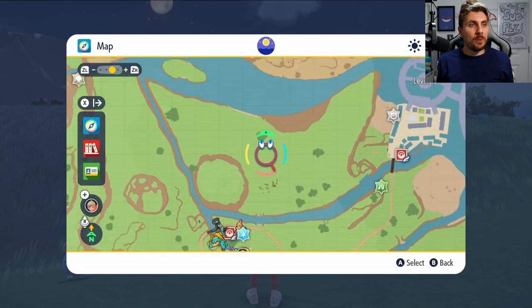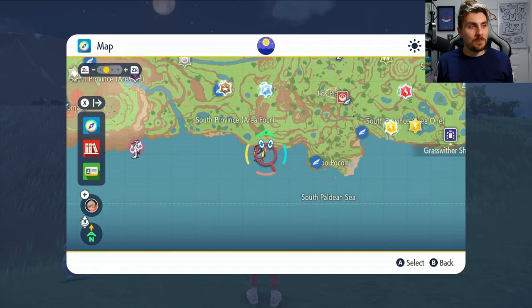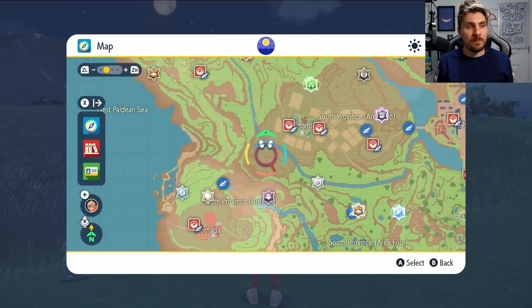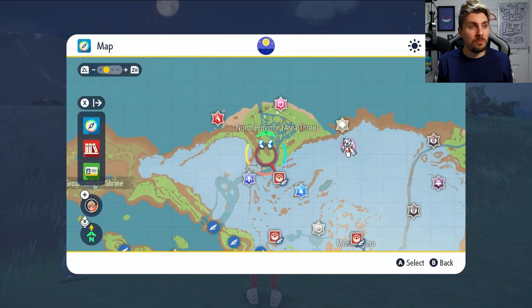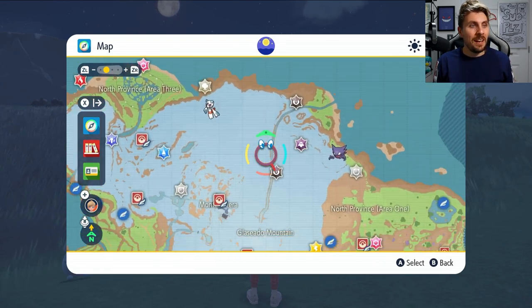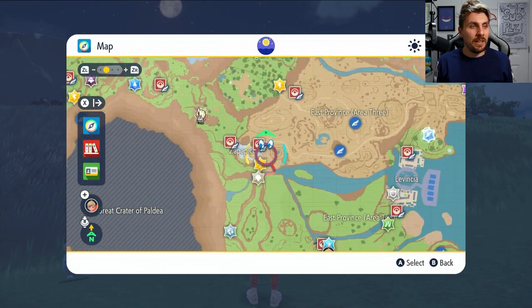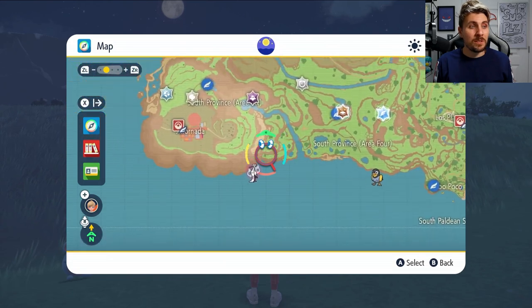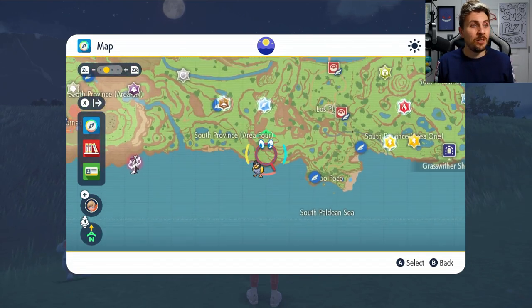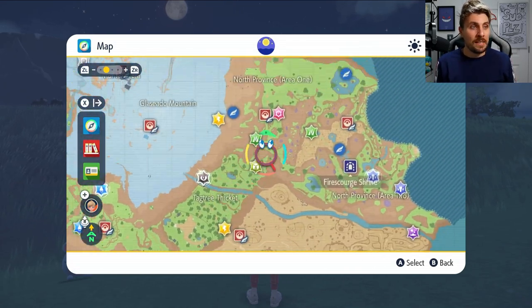On your map you can identify where outbreaks are — sometimes they appear as question marks, but most of the time they'll appear as sprites because they'll be registered in your Pokedex. If you go through your map and there aren't any Pokemon you want to hunt, I'd advise probably not hunting things on the water as it makes it a lot harder and you can't set up picnics, which is something we'll get into.